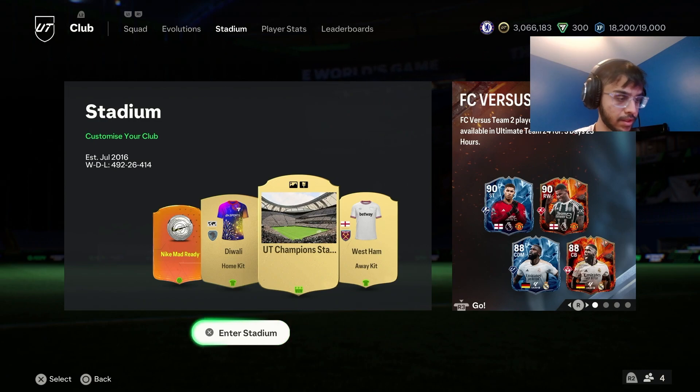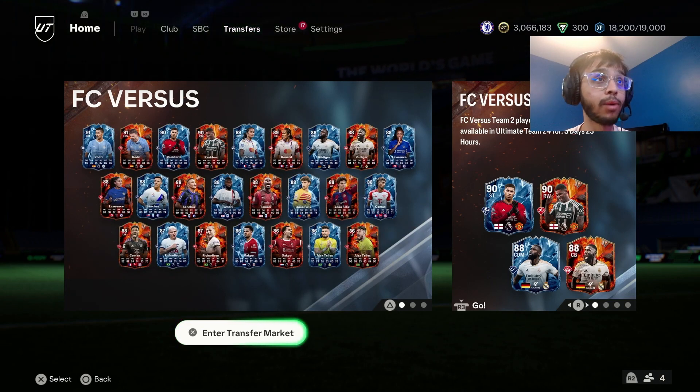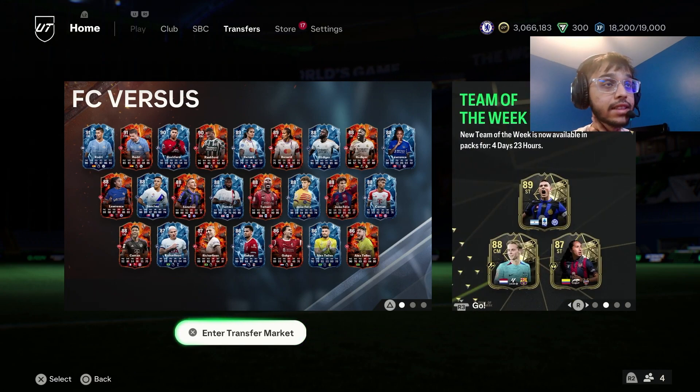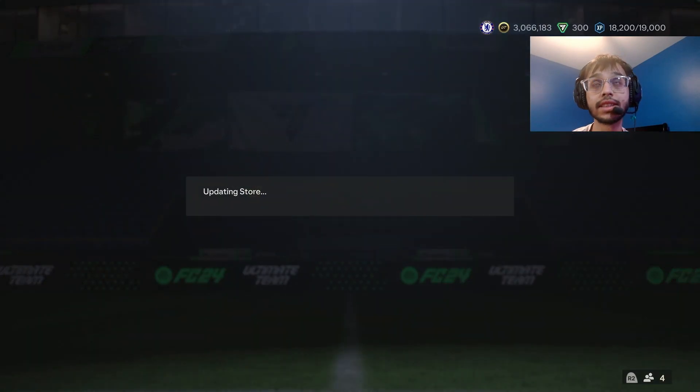Let's check this team out — oh wow, this team is nice! We got Rüdiger with actual pace, Rashford, Renard with actual pace, Rüdiger looks real nice, Lawrence looks real good, Sanchez looks real nice, Tchouaméni CDM, João Félix, Coleman, Richarlison, Gakpo, and Alex Telles. This is actually a really good team — very nice.